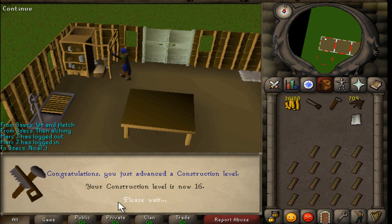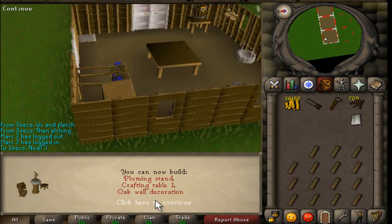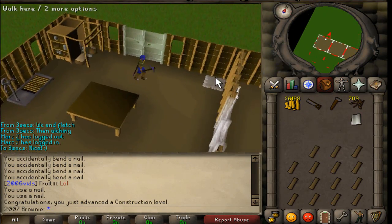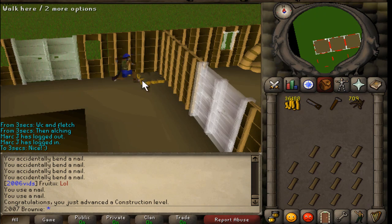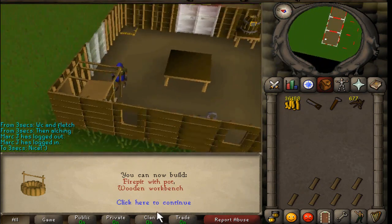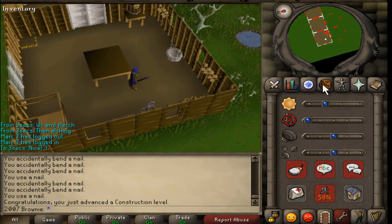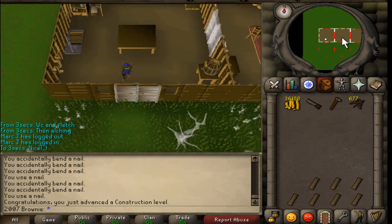Awesome, 16 construction - plumbing stand one, crafting table one and oak wall decoration. Awesome. Oh yeah, I bought a cloth to build this cat basket. Looks shit but whatever. Awesome, 17 construction - fire pit with pots and wooden workbench. This is actually what I was trying to get - fire pit with pots. So then after I've done that, my whole kitchen is done.